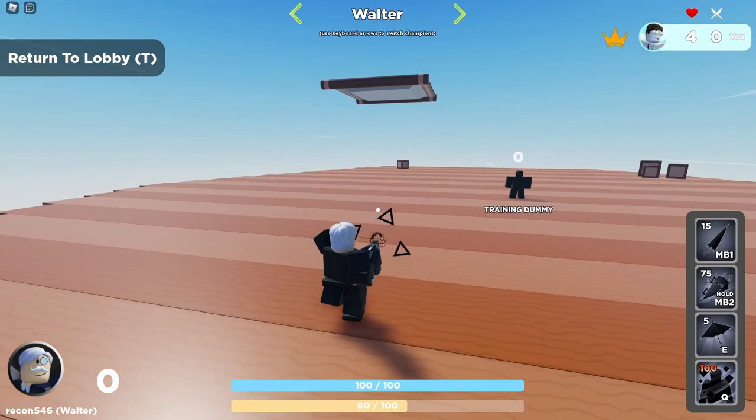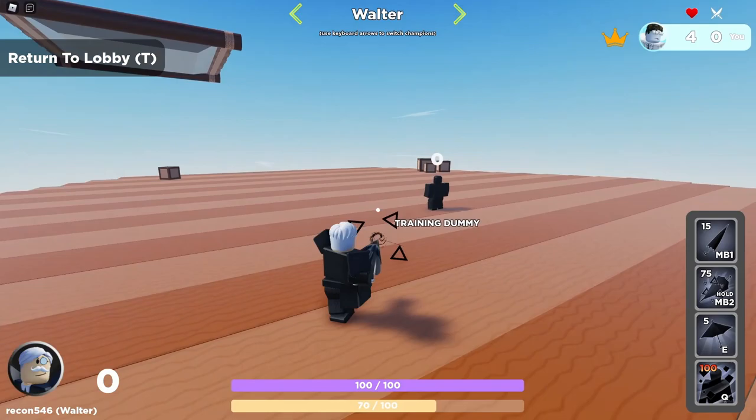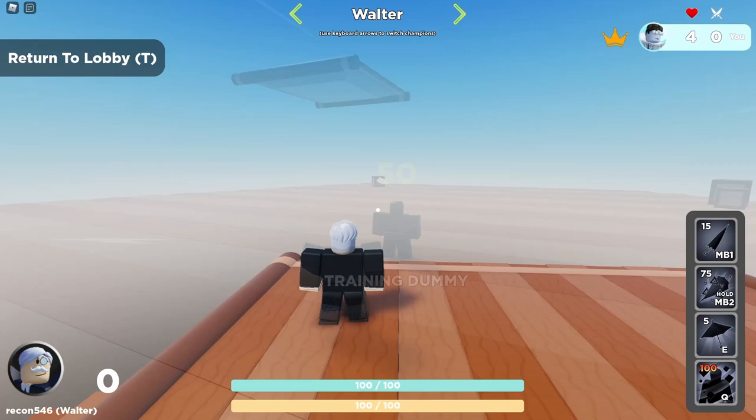Something that makes Walter's special interesting is that you have all your movement options while charging it up. You can still recharge your energy while on the ground, you can dash forward or backwards, and you can even shield — you have pretty much all your options while charging.